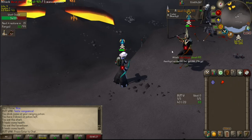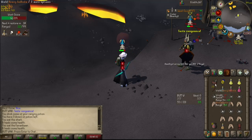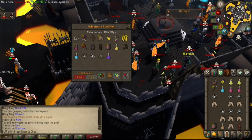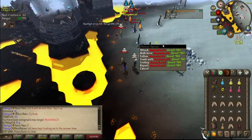I thought I had a smite active but I didn't. All right — venge, blister, dead. 183k. It's more about the emblem upgrades for me at this point.